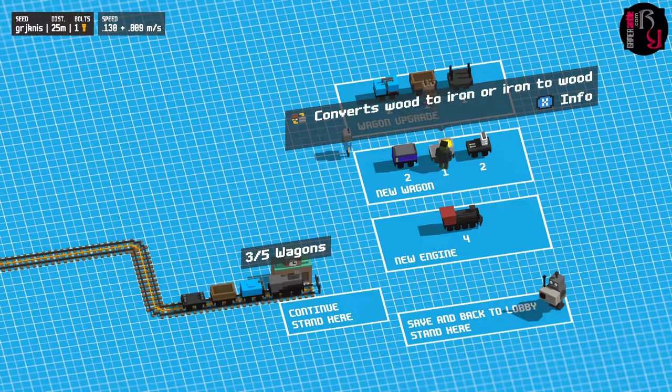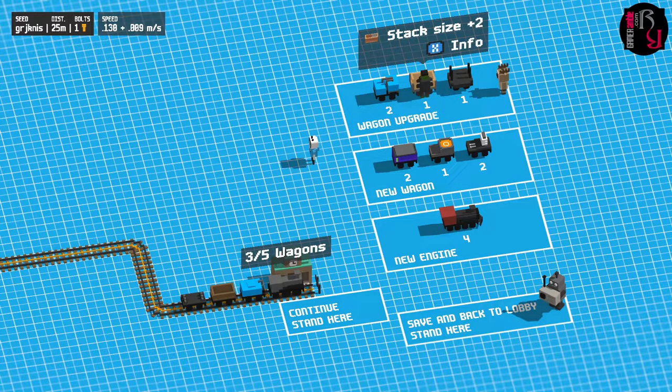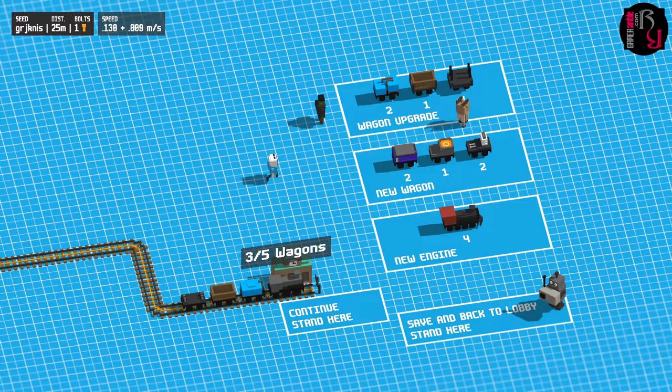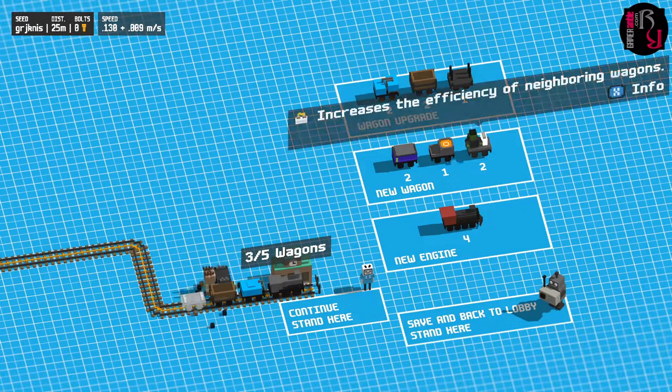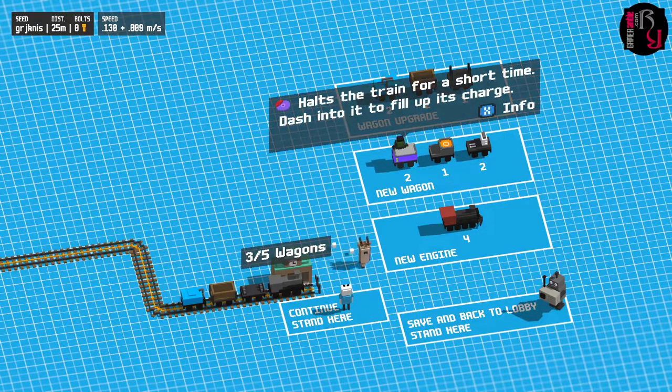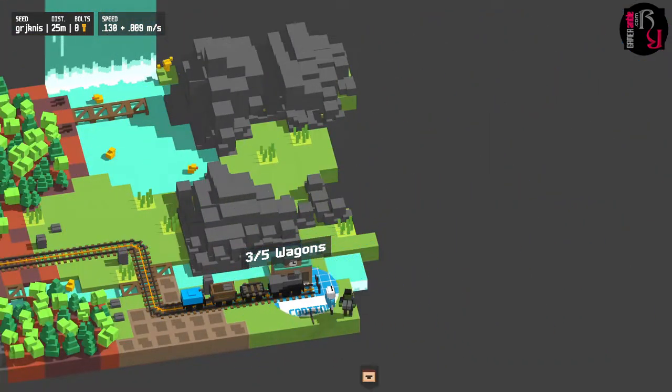We can pick between one that converts wood to iron or iron to wood, one that increases the crafting speed and stack size, or one that just increases the stack size. Maybe resources stack size - it's always useful. This one increases the water capacity. This one increases the efficiency of neighboring wagons, and this one holds the train for a short time, dashing to fill up its charge. We haven't explained what the water is for yet.